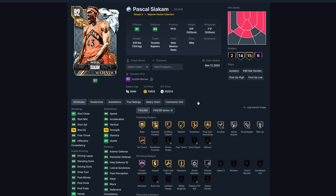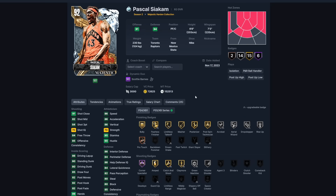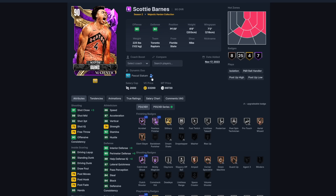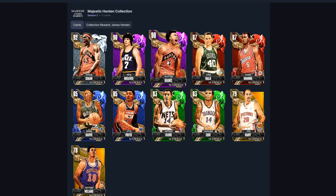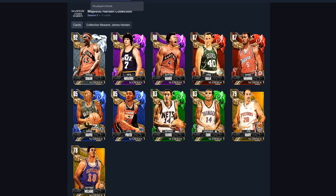Siakam was part of the majestic sets — a pretty pricey set — and his diamond is 152,000 MT, which is less. He has a dynamic duo with Scotty Barnes, so if you have Scotty I'd definitely go for Siakam because they both get upgraded: Scotty becomes a diamond and Siakam already is one. If you're going for the majestic set collection, the reward is James Harden, who is a great point guard. If you had Scotty and Pistol Pete and just needed one diamond, Siakam is a great option.